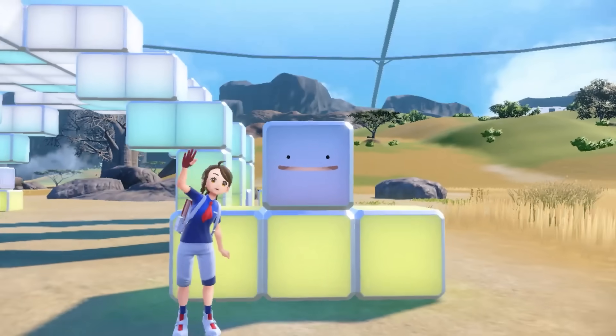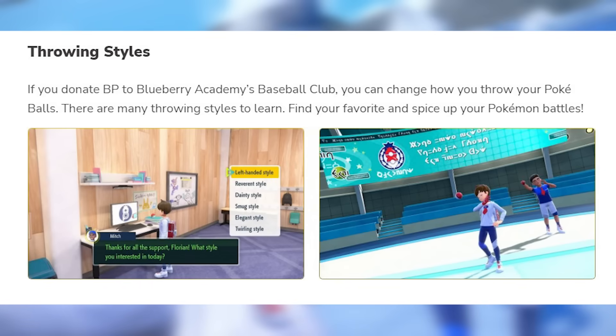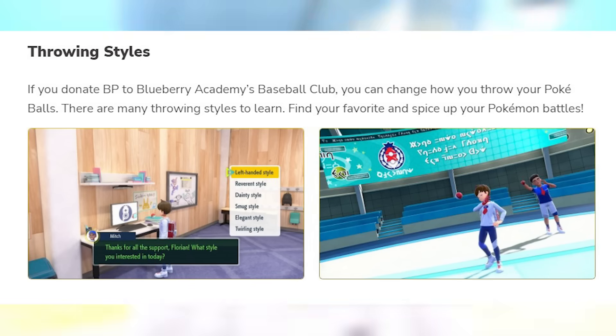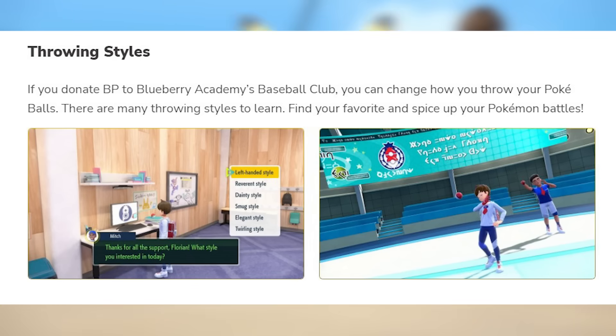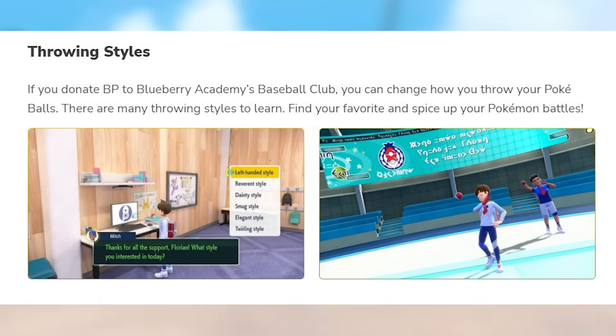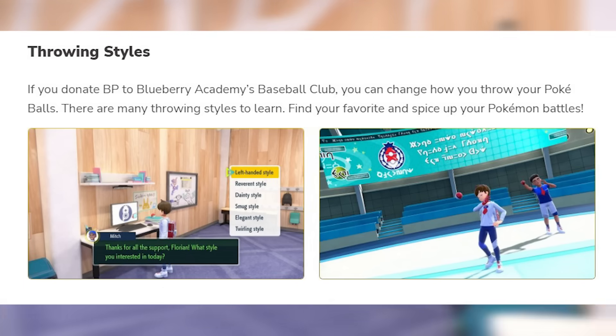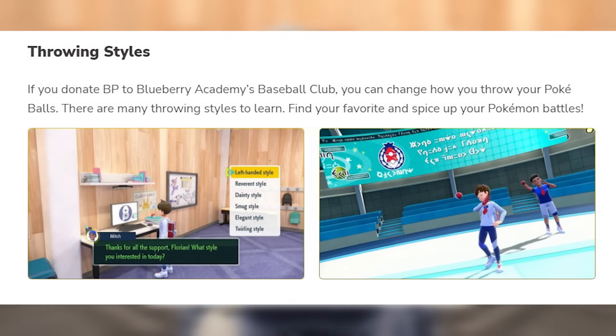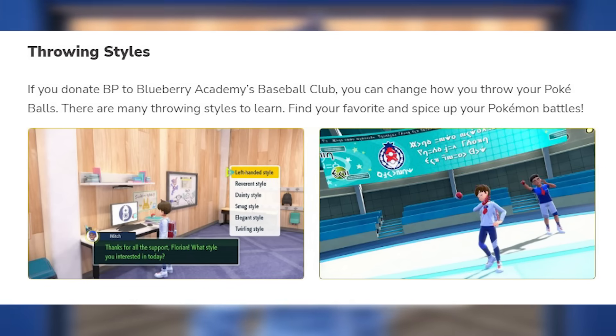We knew there were going to be new throwing styles. They're adding six different throwing styles: Left-handed, Reverend, Dainty, Smug, Elegant, and Twirling. You can donate BP to the Baseball Club to change how you throw your Pokeballs. This was a feature back in Sun and Moon in the Alola region, and they kind of ditched it in some recent games, but it's cool that they're bringing it back.